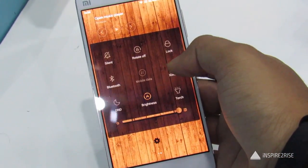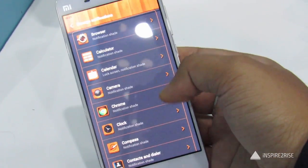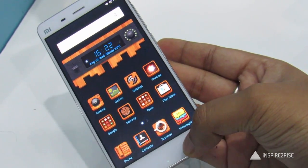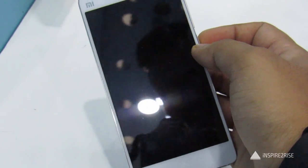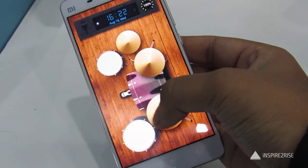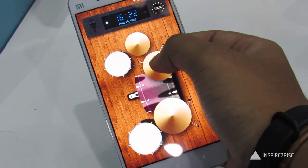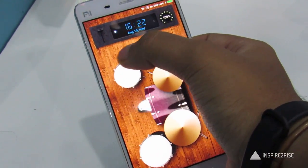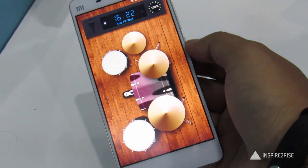There is also a MIUI theme contest which will be run going forward, with a total prize pool of 1 crore rupees — so that is one of the cool things. Apart from all of this, MIUI 7 also comes with a child mode to make it more secure for users. As visible here, this is the unlock code that you can specify for your smartphone.